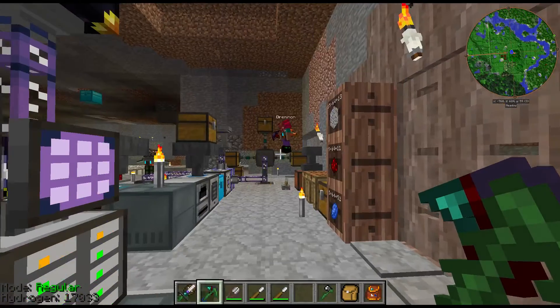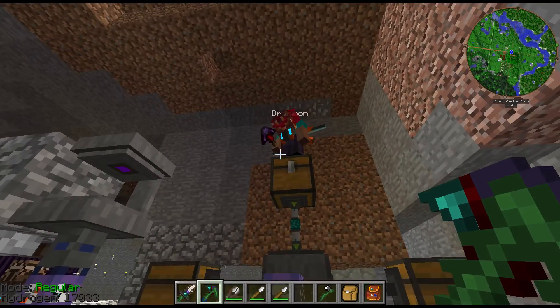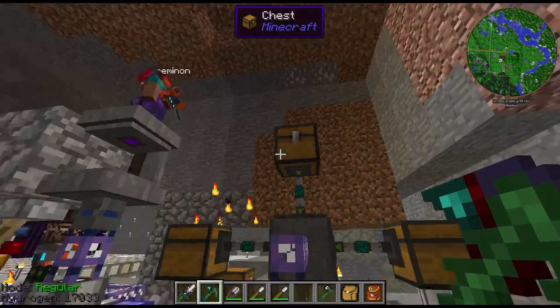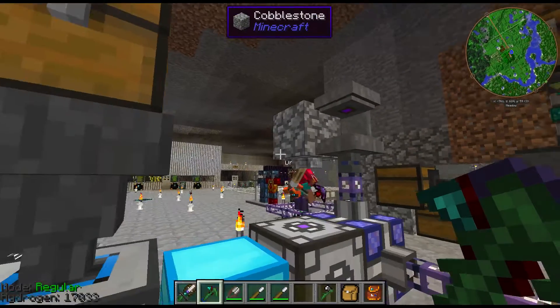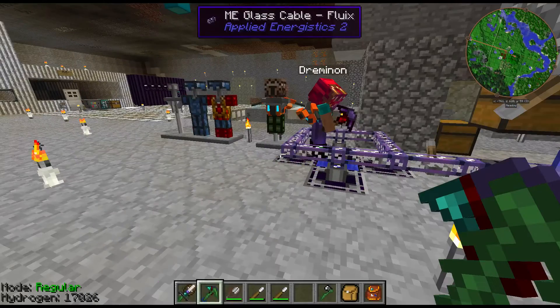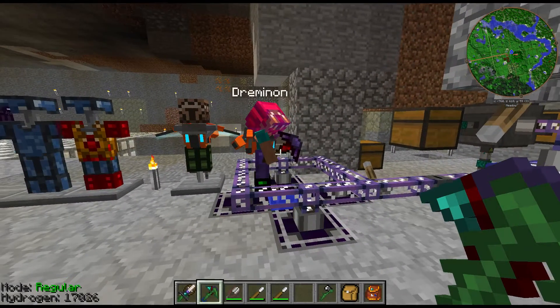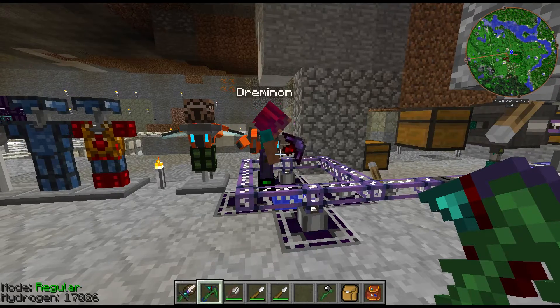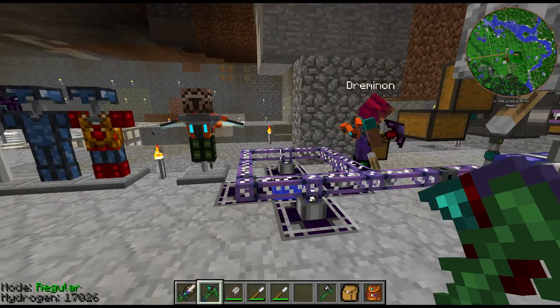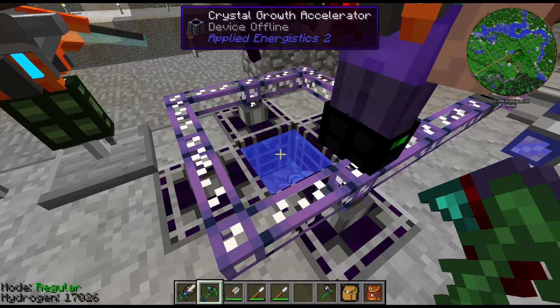The first step after getting your presses is to locate some Charged Certus Quartz. I usually recommend getting about sixteen if you can, but you can do it with one. You can also make your own by taking Charged Certus Quartz and throwing it in a pool of water with Nether Quartz and redstone — any pool of water will work.